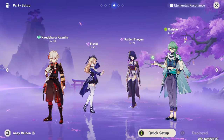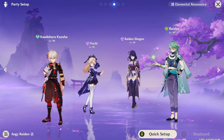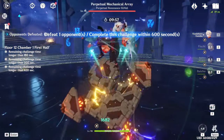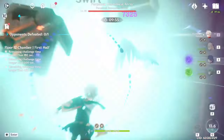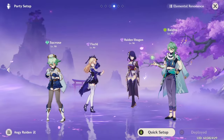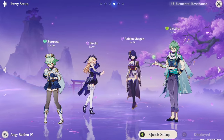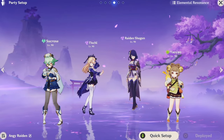Another great option is Raiden Aggravate. You use Raiden Shogun, an Electro unit, a Dendro unit, and a flex slot — preferably an Anemo unit to take advantage of the Viridescent artifact set. A team I usually run is Sucrose, Fischl, Raiden, and Baizhu. You can also substitute Yaoyao instead of Baizhu.